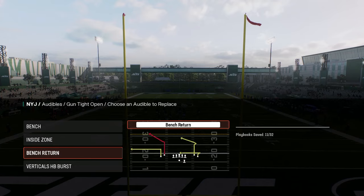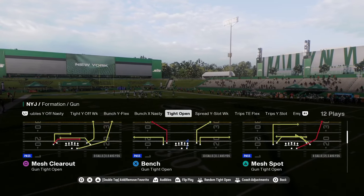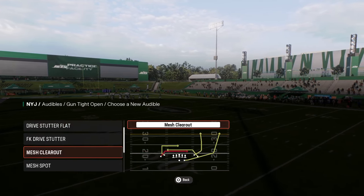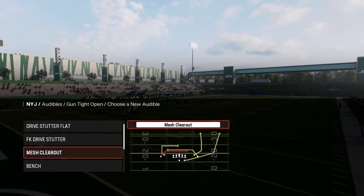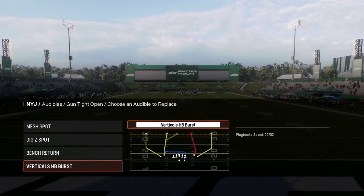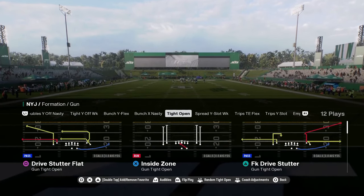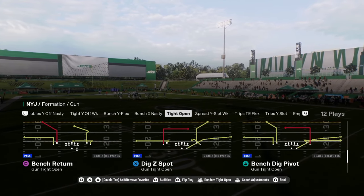A couple audibles that we're going to set — really the biggest reason why you would want to get in this. This is a mini scheme. It's not really a standalone offense this year, but I think it was something like to audible to. It's pretty decent. You have this mesh spot wheel, which is really good. Most of the Bunch Nasty or most of the tight opens have this digsy spot. These are like the big four plays that you want to have. And then after that, you can kind of pick whatever play you want.